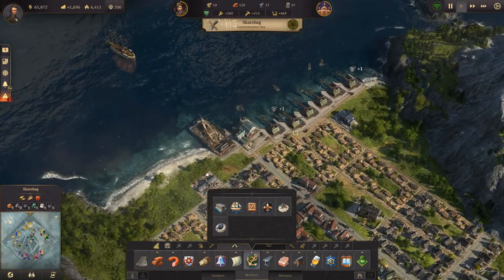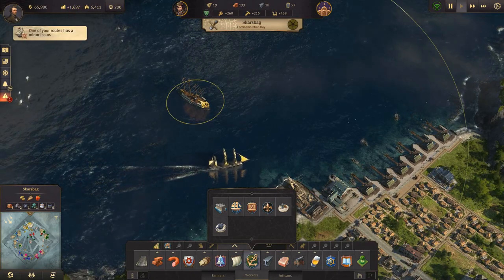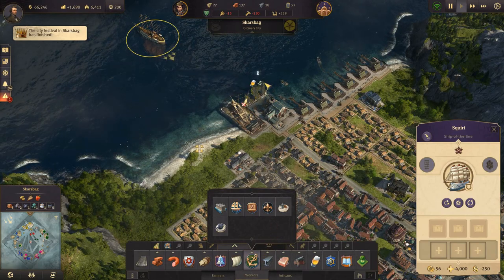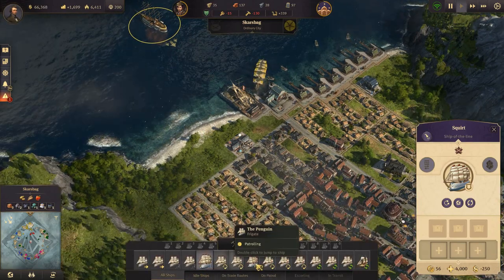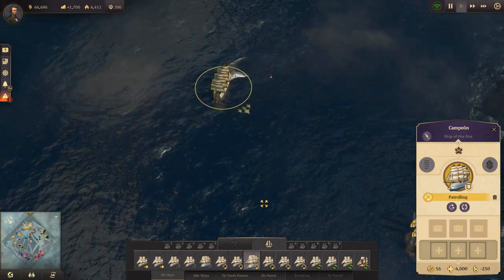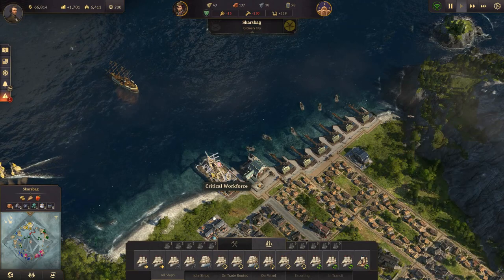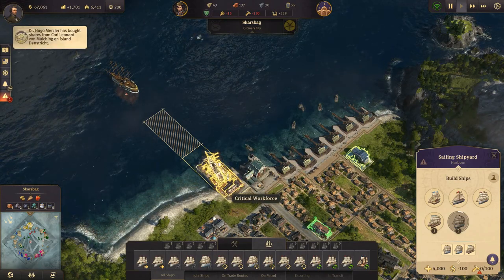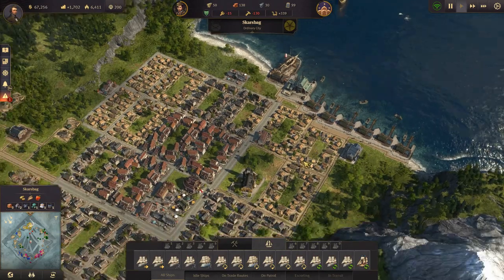Welcome back folks! We are playing Anno 1800 and we are doing pretty well. We are making very nice profits at the moment. We have at least one ship of the line, the Schwirt, which is a bit of a weird name for a big ship. I did accidentally, just before I started recording, destroy our shipyard, so I had to build it again. We are producing two more ships of the line and a clipper.